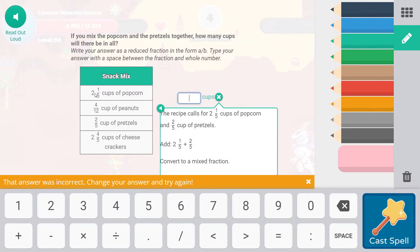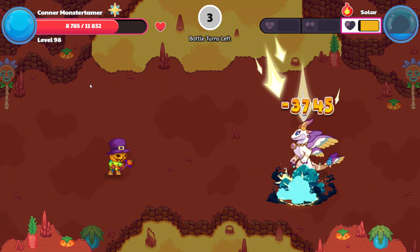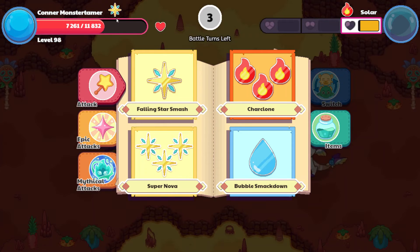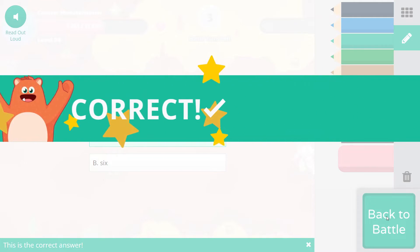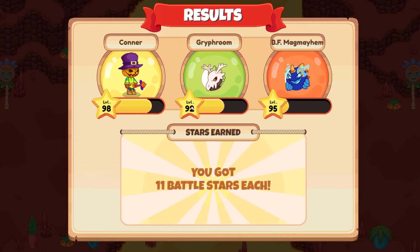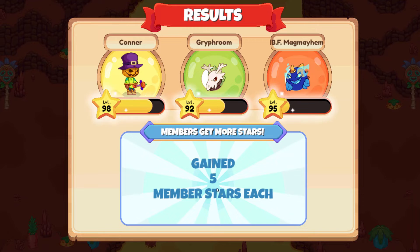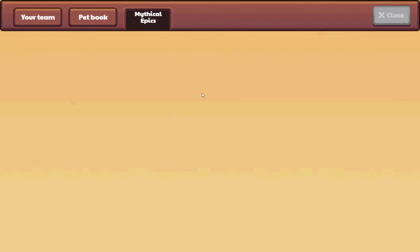Two and three-fifths equals thirteen-fifths — we have to write 'two space three-fifths.' I didn't read all of the fine print — make sure you read the whole question, guys! Here comes Wildfire with 1,524 points of damage. Falling star smash — that is going to be seven. Cast that spell — yes, that is one taming meter! So that is one taming meter done. Man, I cannot wait to get Solar. These mythical epics are so cool!